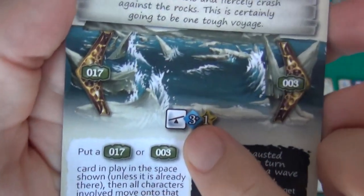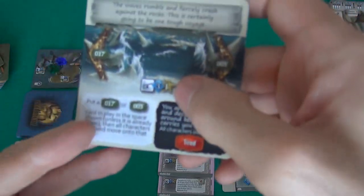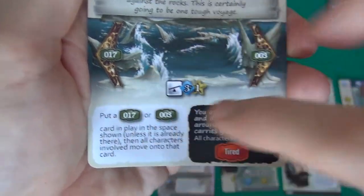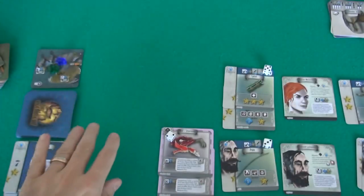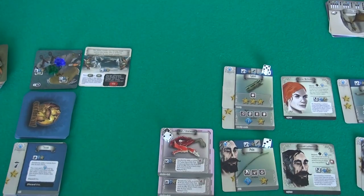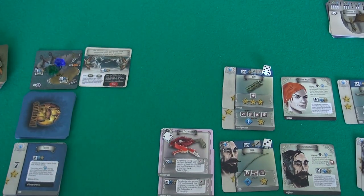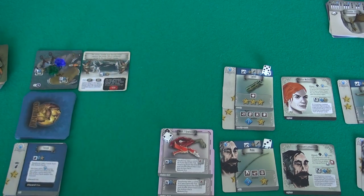I have to draw three cards and need one success. I can draw more if I want, and interestingly my walking pole helps with balance — it automatically gives me one success, so we're pretty much guaranteed. Success means we put down card 3 or card 13. Failure means we don't move and I get tired. So we'd finally get off this little peninsula after crossing these rocky steps. It's a balance test, and I don't have to do it immediately.